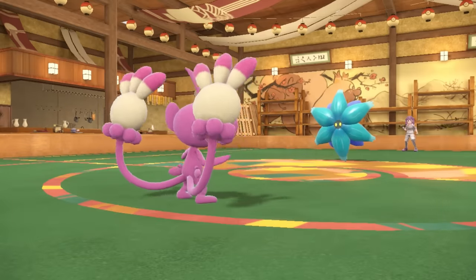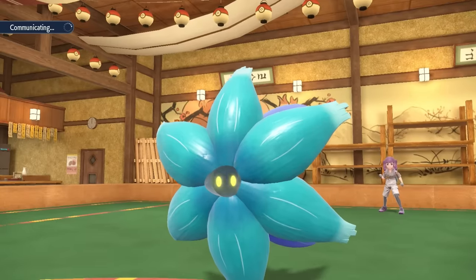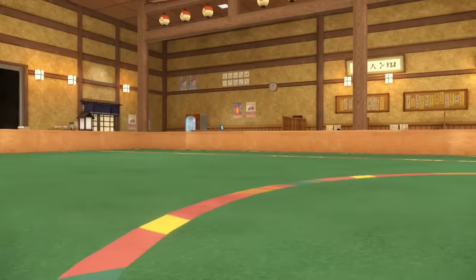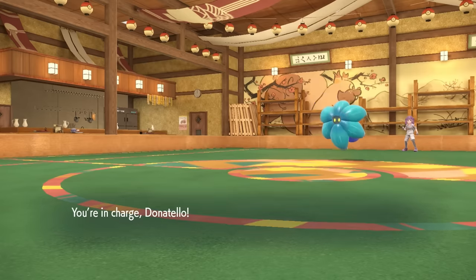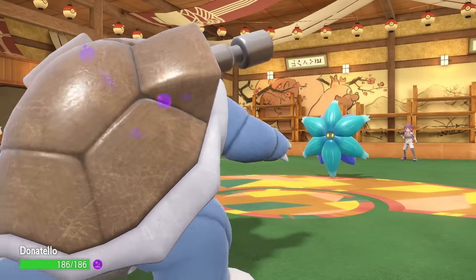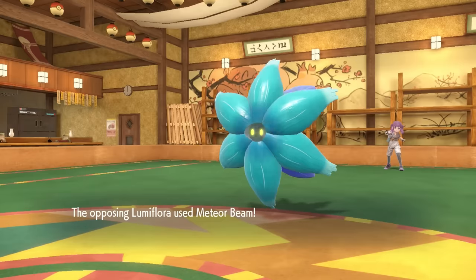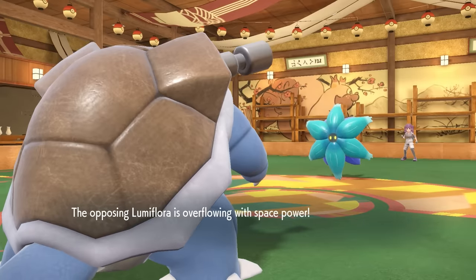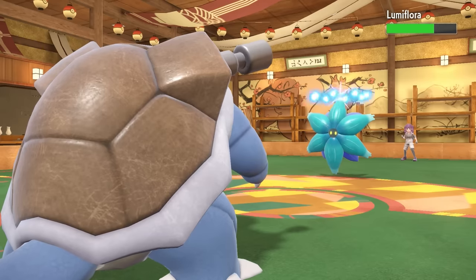The Toxic Spikes are more annoying than anything since I have the Muk to soak them up and Rapid Spin on Blastoise. The problem is I can't hard-switch Muk on a potential Earth Power, so I want to save Ambipom for later. I go into Blastoise — regular poison isn't that big of a deal. They actually go for Meteor Beam, which is honestly surprising. Meteor Beam comes through, and they get the special attack boost.